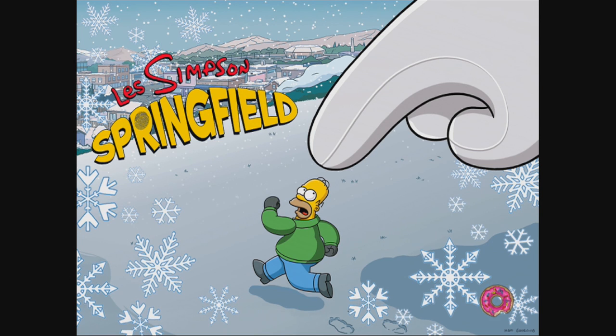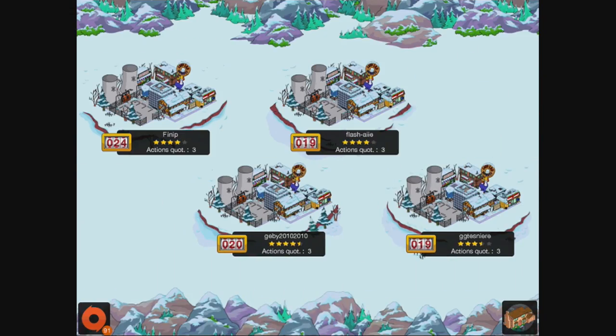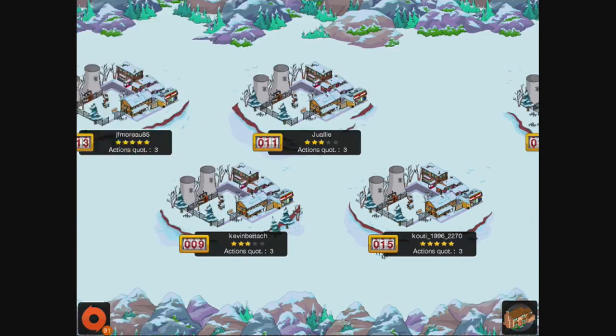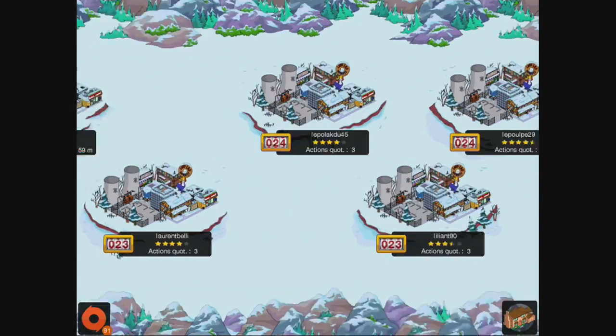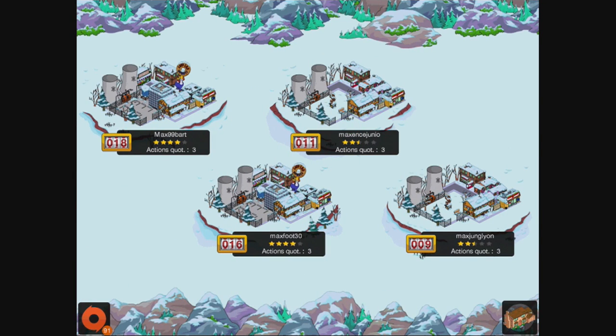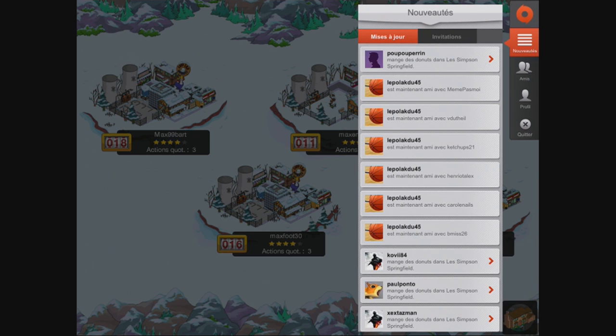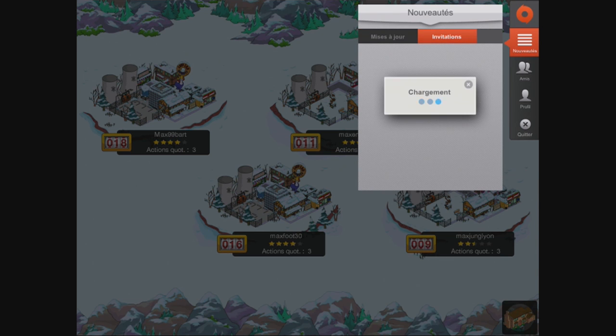Je vais aller présenter la ville de Jason 88, car il a réalisé un petit personnage. Tu me mettras dans le commentaire le nom de ton personnage, parce que je n'arrive pas du tout à voir qui c'est. Comme vous le voyez en bas à gauche, 91 demandes d'amis. Je ne peux plus accepter, je suis plein de chez plein, je n'ai plus de place pour en ajouter.